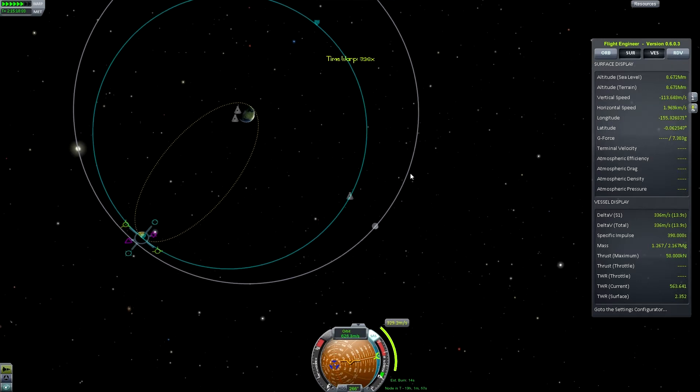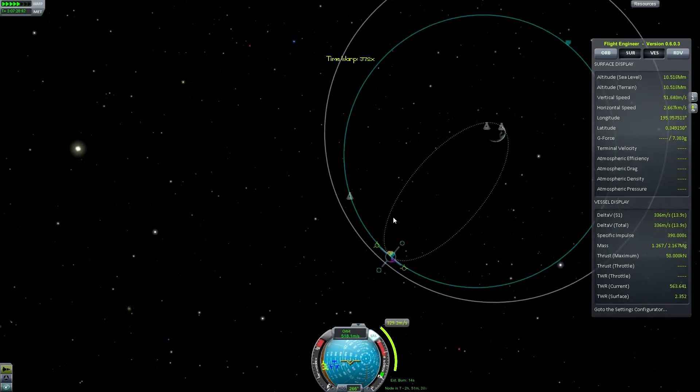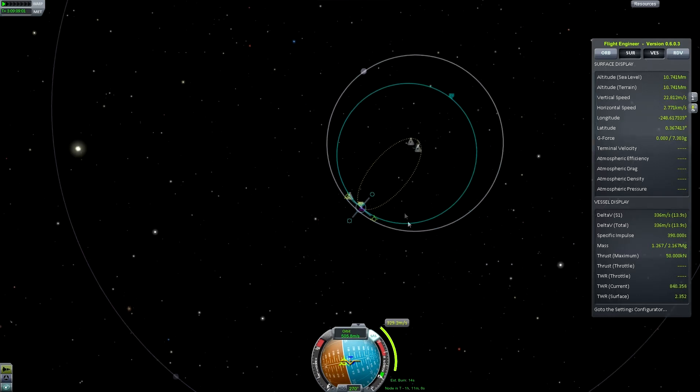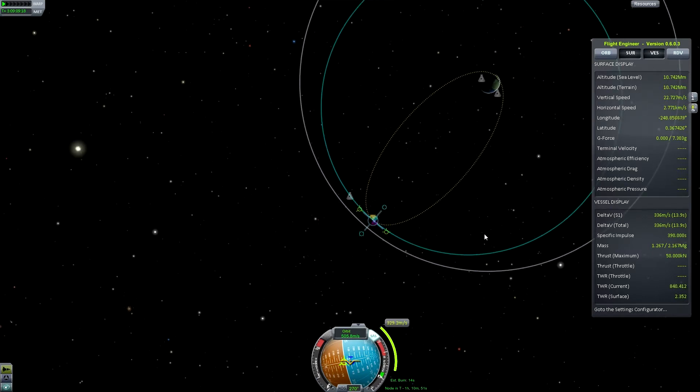So, aerobraking: essentially, all you need to do is lower your periapsis so it is inside the atmosphere of a planet. We're burning at the apoapsis because burning at the apoapsis or periapsis has the greatest effect on the opposite point. So burning retrograde at the apoapsis will have a much larger impact on your periapsis than burning retrograde halfway between the two. These efficiency tricks are what's going to save us — scraping those few bits of delta-V.